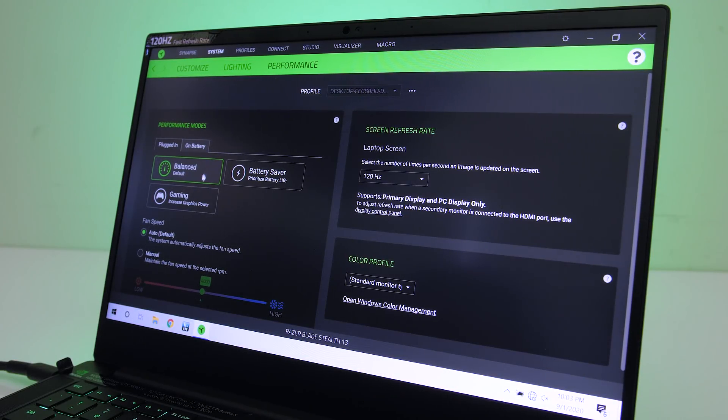The Razer Synapse software lets you select between different performance modes. I've tested with gaming mode enabled and the fan set to max speed for best performance — none of these modes apply any overclocks. There's no option of disabling Optimus here, so no G-Sync.